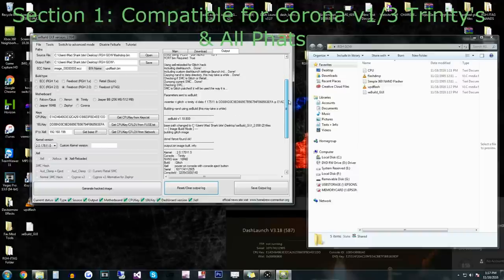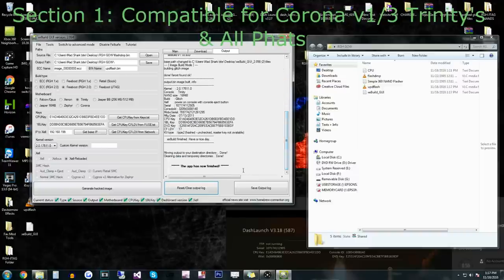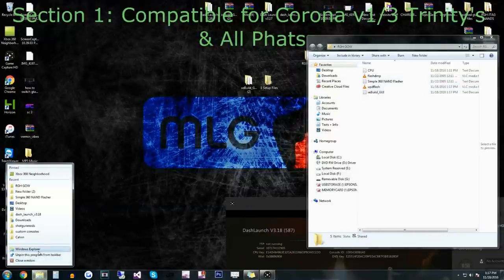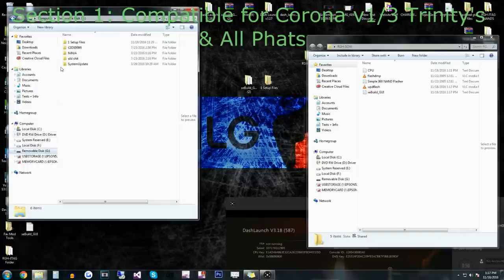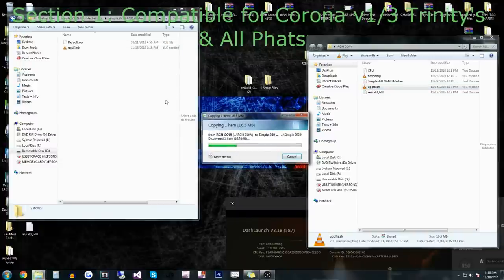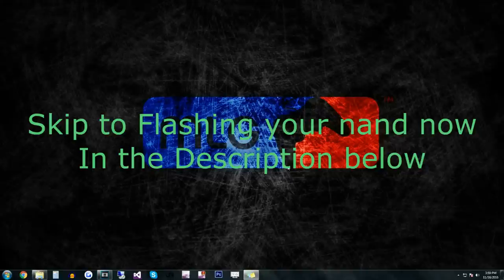You can look at everything to make sure there are no errors — there shouldn't be any. You can close that out. As you can see, we got our updflash.bin. What we're going to do is go back to our flash drive, go to One Setup Files, go to Simple 360 NAND Flasher, click on it again, and then move our updflash.bin into there — just drag and drop it and it should copy pretty fast.